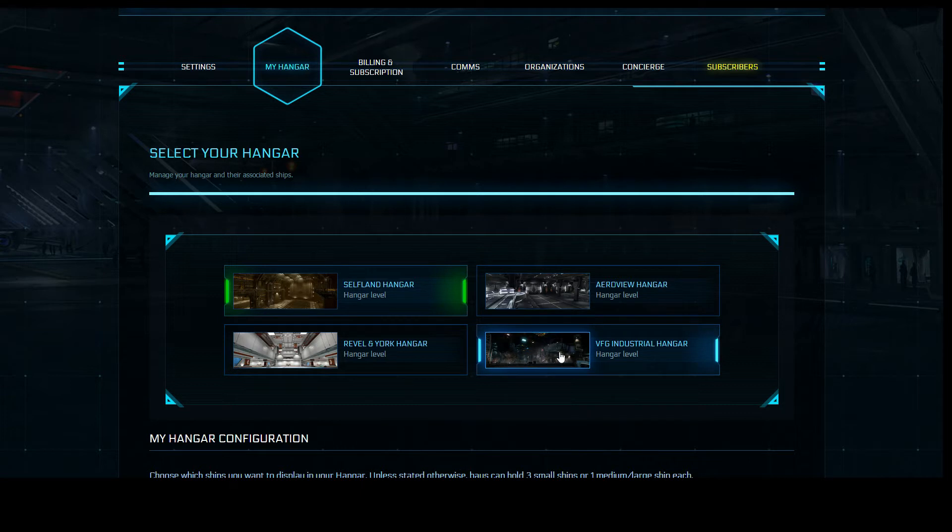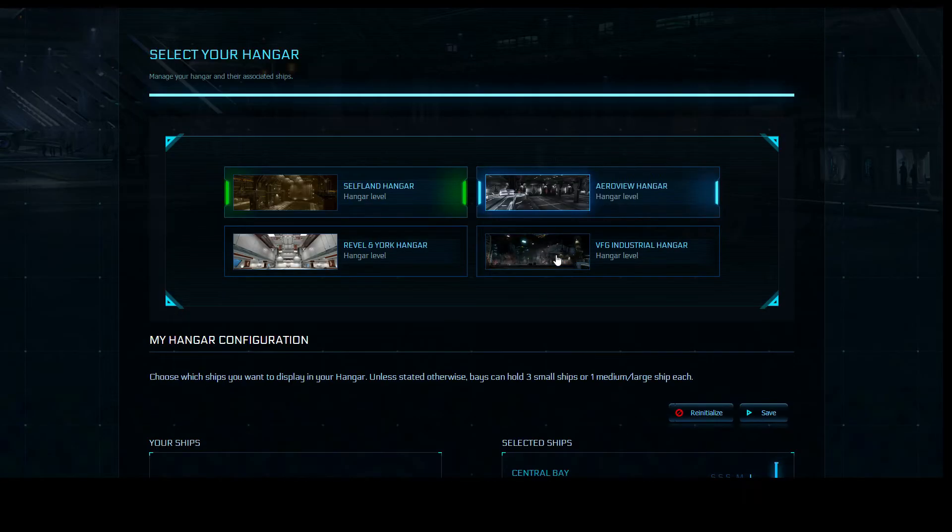You also have the ability to purchase certain hangars. For example, the VFG Industrial Hangar costs $50, so you can purchase that hangar separately and then you'll have access to it. You basically just click on a hangar to choose it. My favorite hangar is the Selfland, so we'll default to that. We'll go into more detail in other videos about each hangar and the company, as well as do a little tour in future videos coming up very soon.